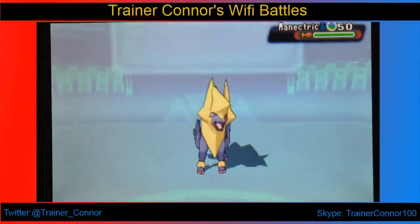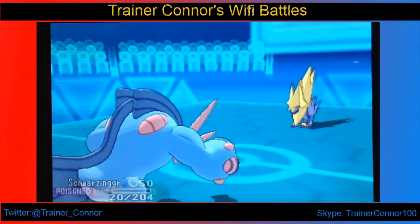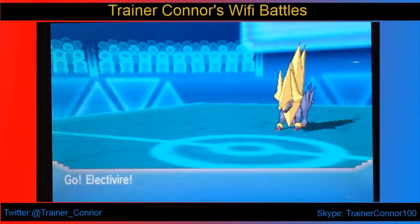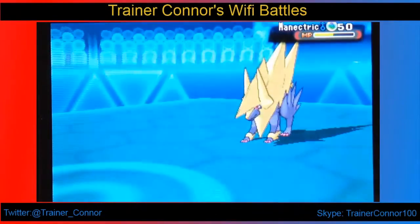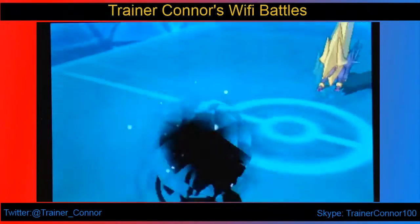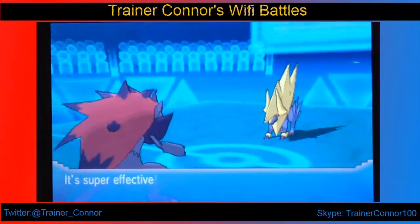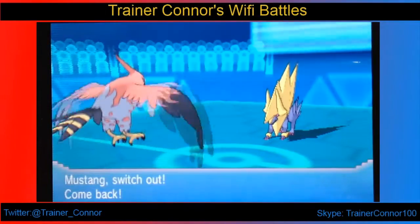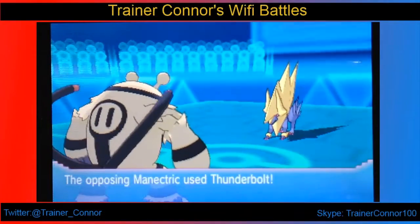Her last Pokemon is Manectric. I'm not worried unless it has Hidden Power Grass. It gets the Intimidate off, which matters, but it's faster and going to knock me out. If I had full HP I could maybe take a hit and reply with Earthquake. So I switch back into Zoroark — disguised as Electivire — and live a Flamethrower, which is a bit surprising since Zoroark is frail. I go for a neutral U-Turn instead of Sucker Punch just to be safe.